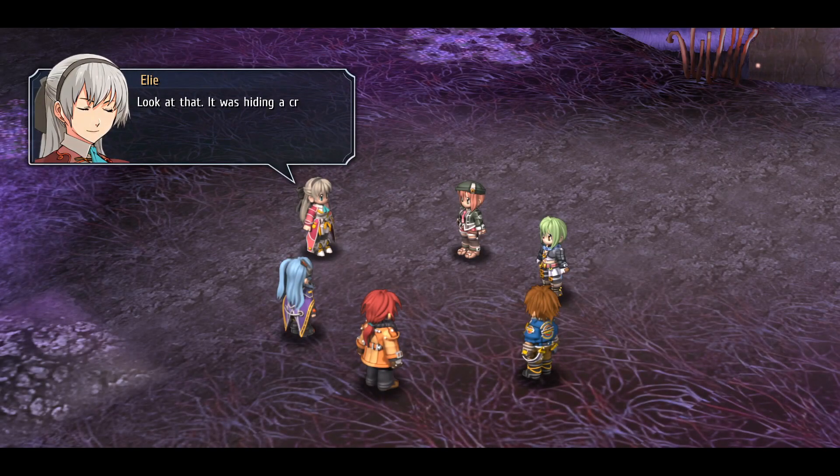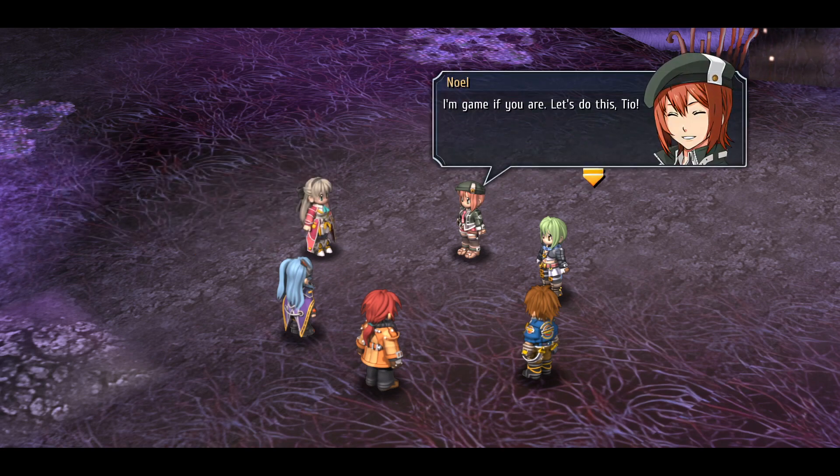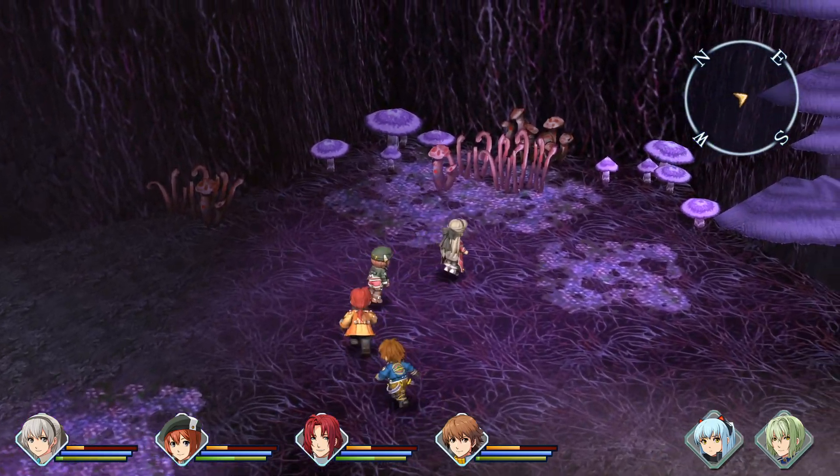Exterminate the monster in the old mine. Craft book - Blast. Look at that, it was hiding a craft book. I think this one is geared towards Theo and Knoll's weapon of choice. Shall I begin testing it, Knoll? I'm game if you are. Let's do this, Theo. Blast Hammer - yes, by spending 100 CP each, they can unleash a powerful combination attack. Yes, they can.